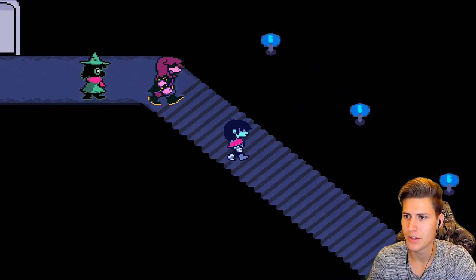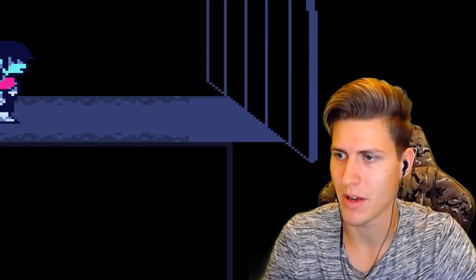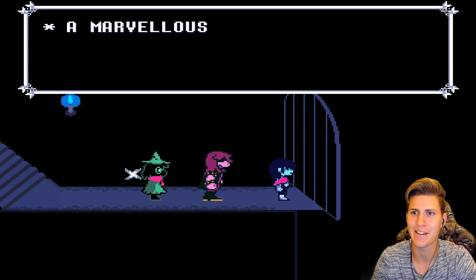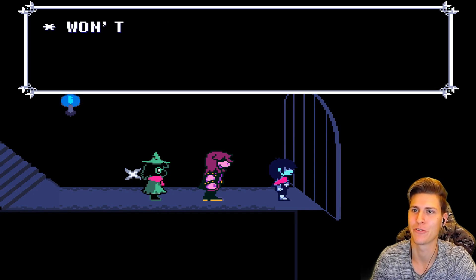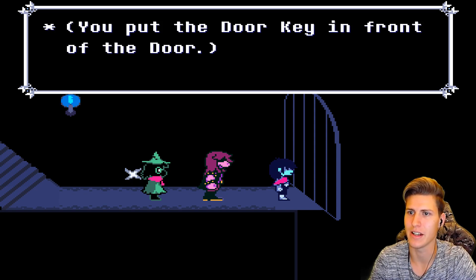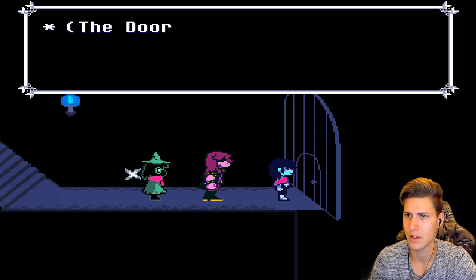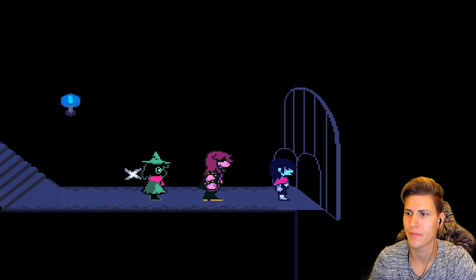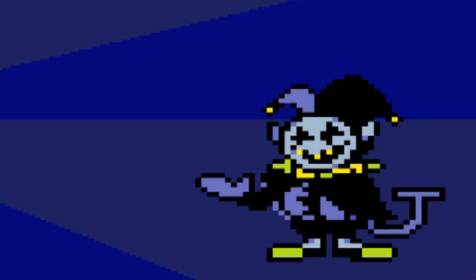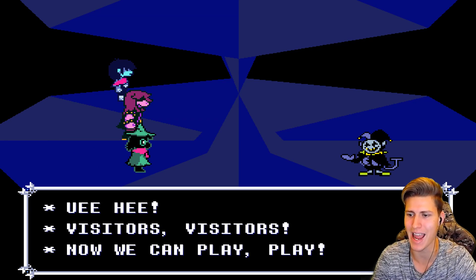It's time to meet the secret boss, my dedicated bros and brudettes. The key, the key. A marvelous one is about to break free — won't you let yourself outside? You put the door key in front of the door. The door key created the door. So there's a door in the door. This must be the secret boss fight. Hey, visitors, visitors.